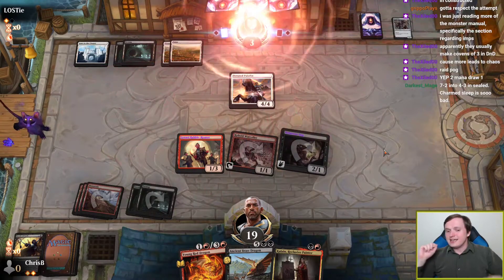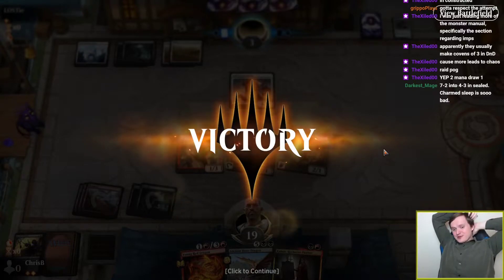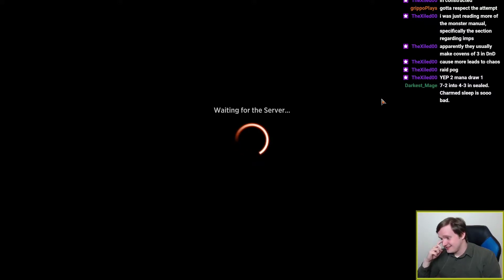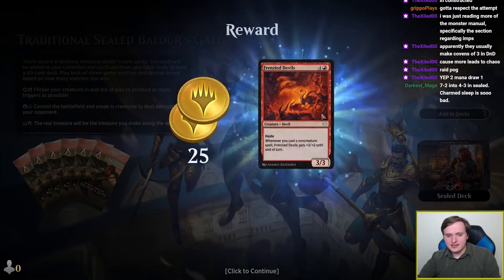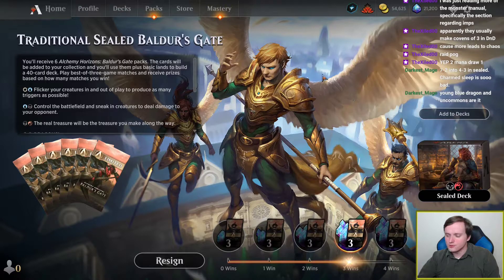I have not had a single pool where it felt correct to play blue. I've tried playing blue and I have only regretted it. I keep getting tricked by 'hey, this blue card seems like a bomb, I should try to play it,' but it's never worth it. I just haven't been able to fill out an actual curve with functional blue cards. Young Blue Dragon — on the face of it it's a card I'd want to play in other colors, but blue's problem is that it doesn't have good 2 and 3 drops that fill out a curve.